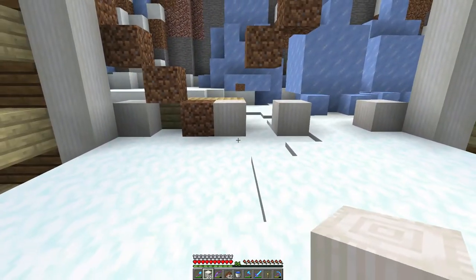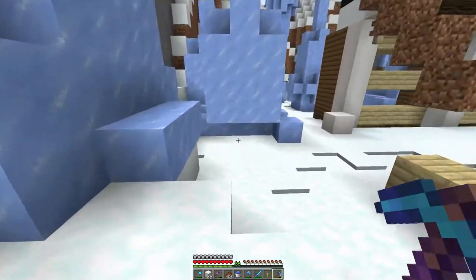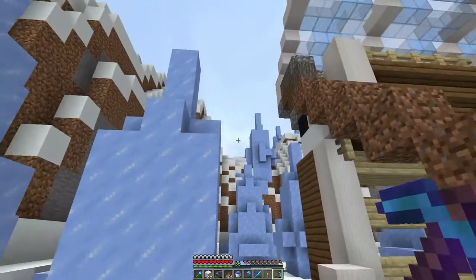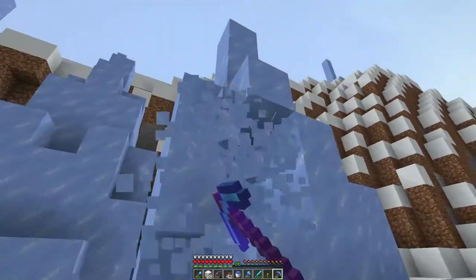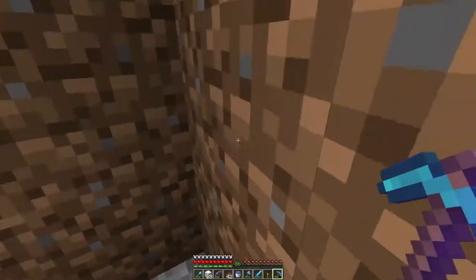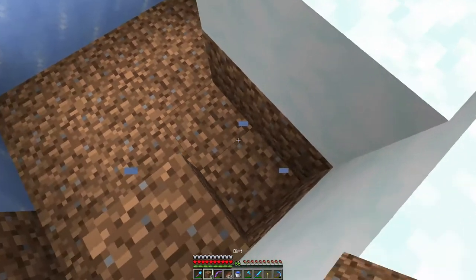I want a wall here with another room behind it, and then on one side we put a big portal, and the back wall could have an enchanting setup or something. Somewhere in here needs to be a staircase, and maybe a back exit too — in case of creepers. I'd like to grind out the rest of the interior today so next episode we can move on to something bigger and fancier.